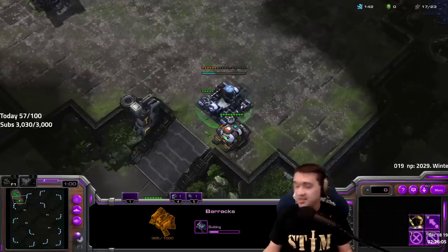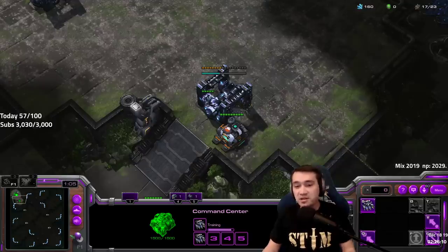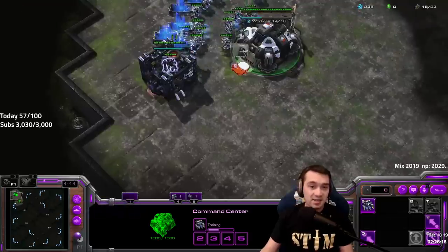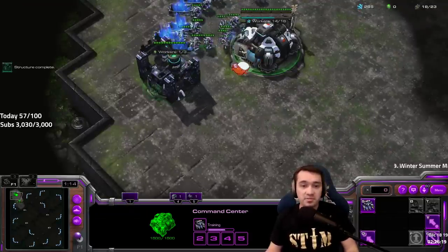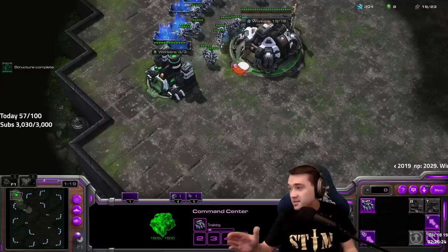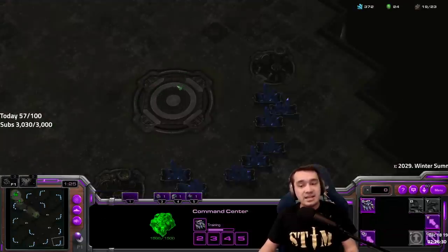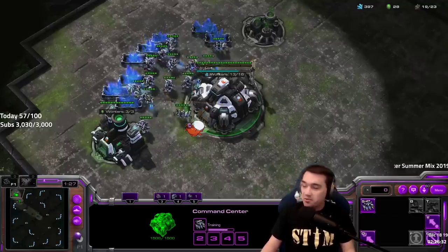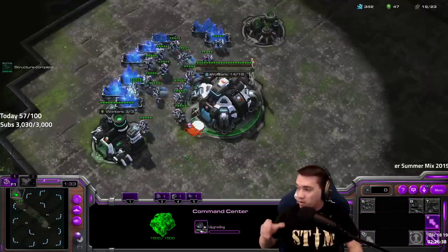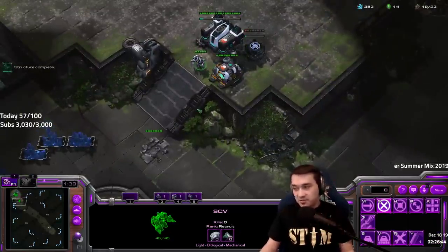I'm going to show you the 1-1-1: one barracks, one factory, one starport opener. This is a build you can use against all races. I'd say it's strongest against Protoss, but at the lower levels — bronze, silver, gold, all the way up through platinum — you don't need incredibly race-specific builds as Terran. Just nail down a solid 1-1-1. I'm gonna build a reactor first, but I'm gonna scout here.